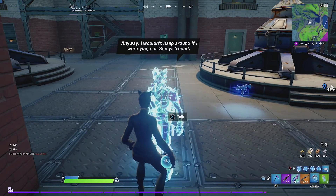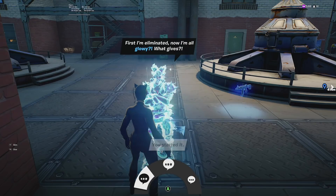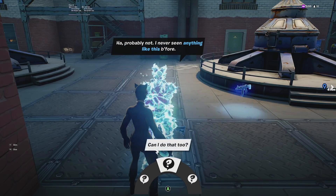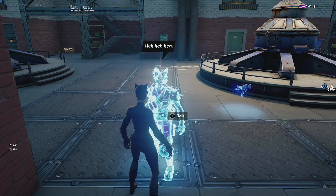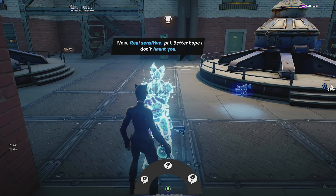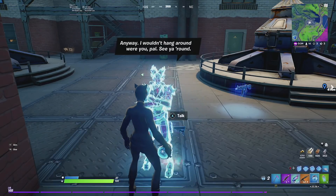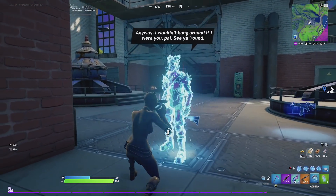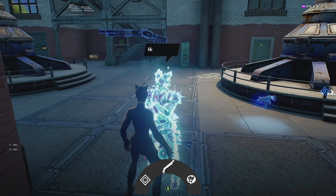You can continue talking to him and he says things like 'I wouldn't hang around if I was you — get out of here.' He goes through all sorts of responses and seems completely glitched out. This is really starting to give an insight into the reboot system and what happens after you're eliminated inside the loop. The best question is asking about better loot, and he says 'Nah, don't be so rude' — it's just so funny and awesome. Come and check it out for yourselves in game.